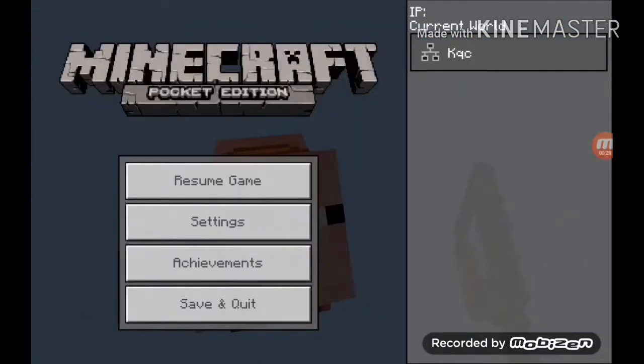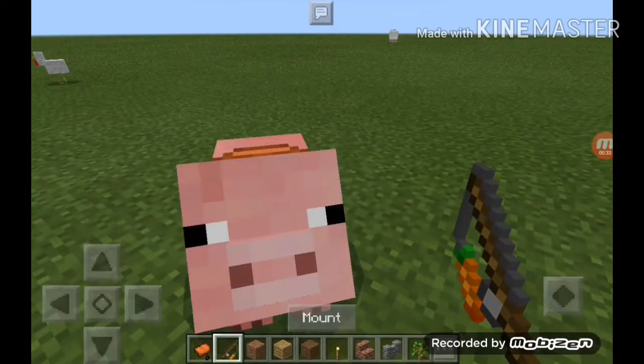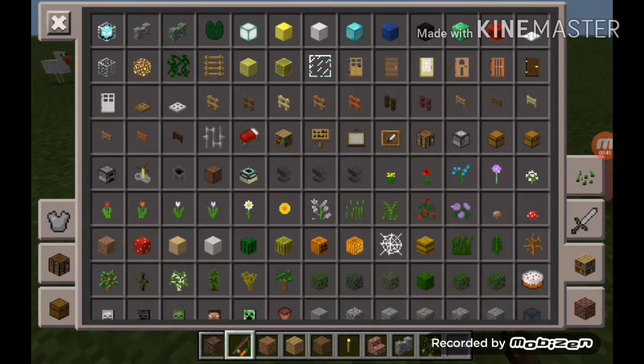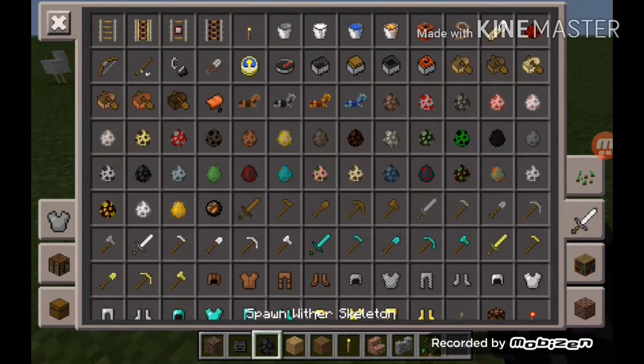The two things you need are soul sand — you can find it in the blocks option — and a skeleton skull, which you can find in the bookshelf option by scrolling down. You'll need the wither skeleton skull.